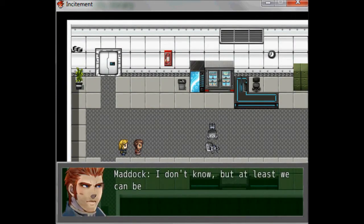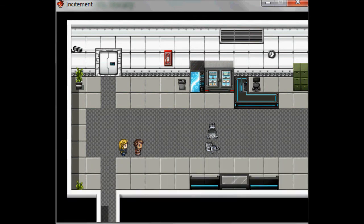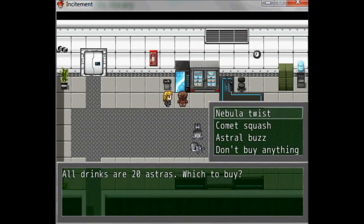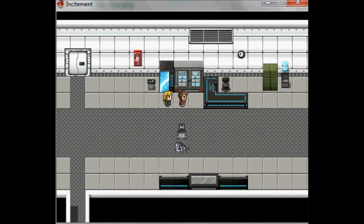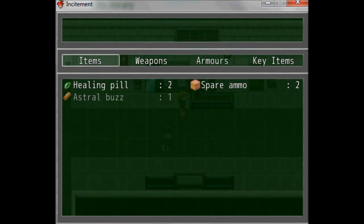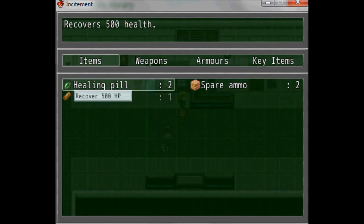Now you can interact with dead bodies — some will have loot on them, so make sure you check. You can also interact with things like vending machines here. We can buy a drink; let's buy astral bars. If you check your items you can see we've got astral bars, and we've still got some healing pills and spare ammo which I'll show you how to use in a bit.